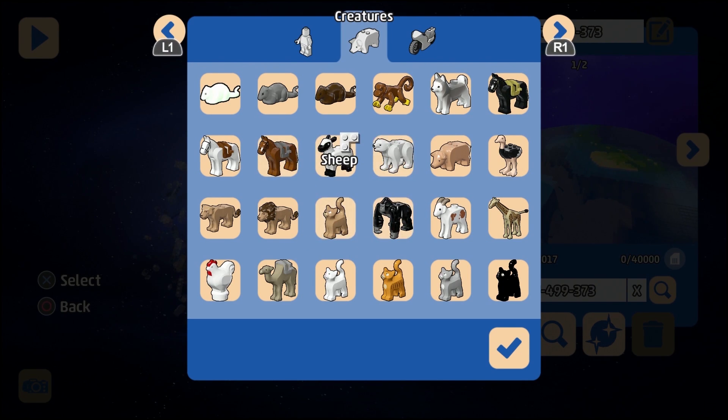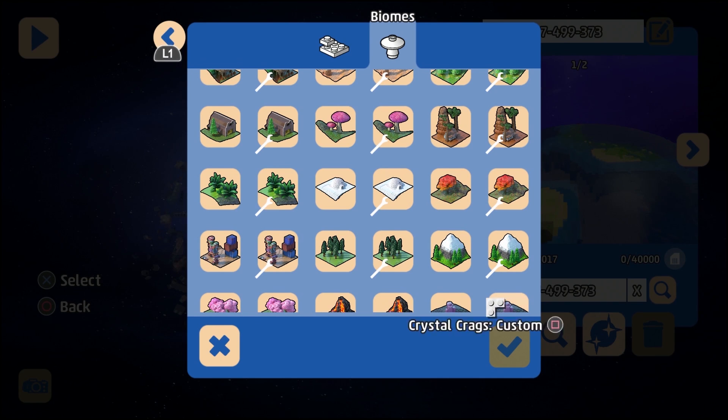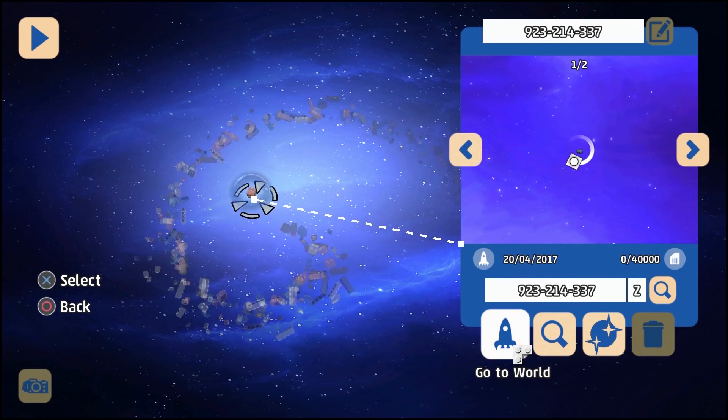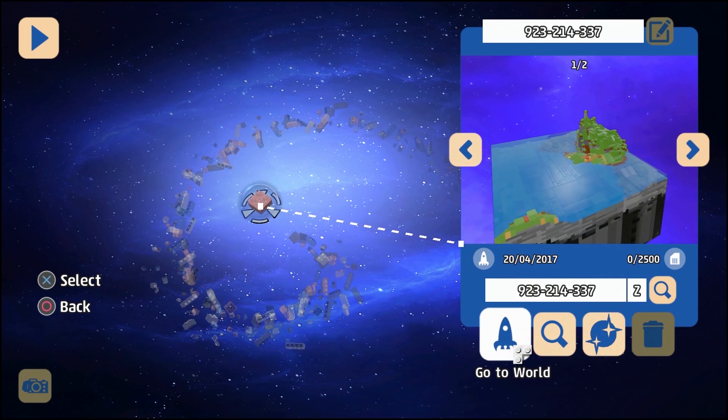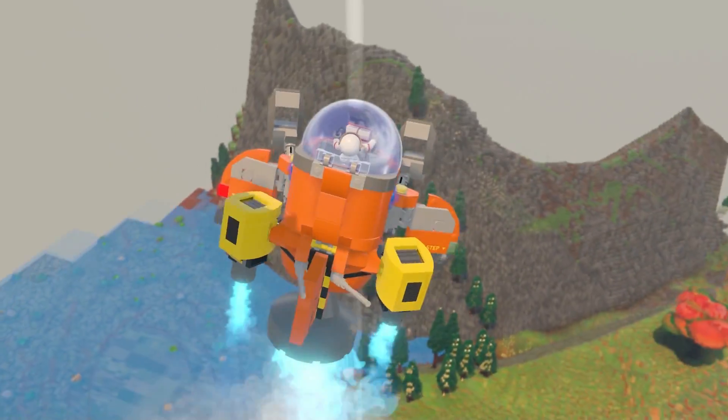You can choose your creatures and even the vehicles. Once you've chosen all the creatures and vehicles that you so desire, you can also choose an extra few biomes to make sure your world is extra creative. And once you've done that, just mosey on down to the bottom and choose to go to world.